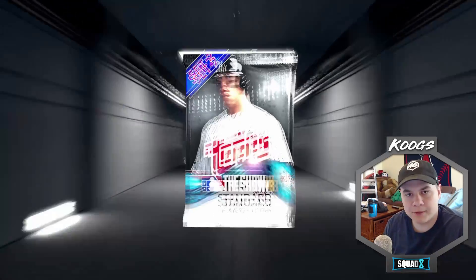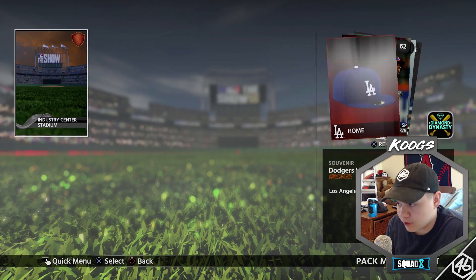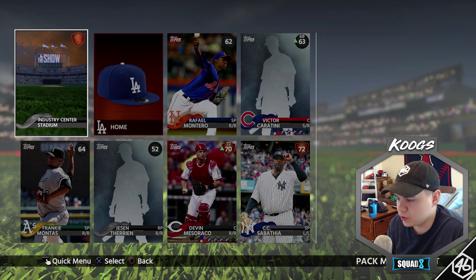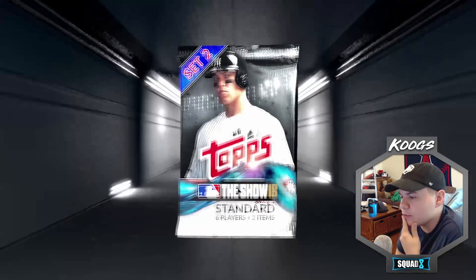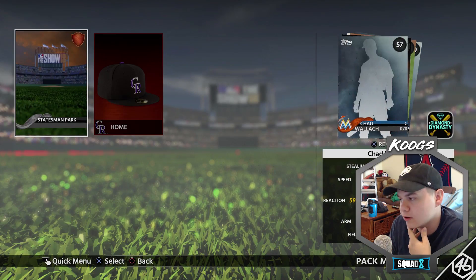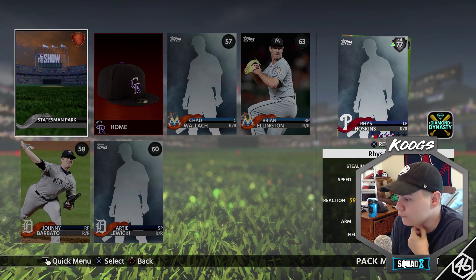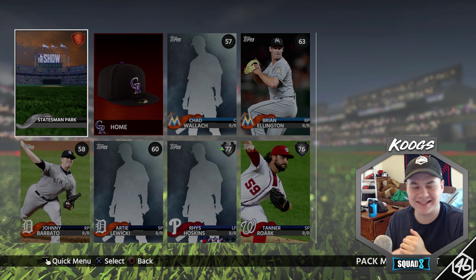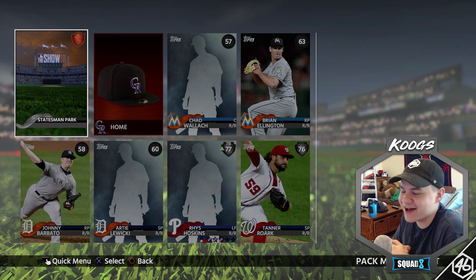So we've got some good bullpen guys, some good relievers so far. We're pretty set on our bullpen. I'm just really looking for more actual position players. We got Mazzarocco, we got CC, but so far nothing stellar yet. Brett Gardner was a really good pull. Oh, we got two silvers — Rhys Hoskins and Tanner Roark! Dude, I got Rhys Hoskins — Shelfie's not gonna be happy about that one. I better hit a dinger with Hoskins against him.